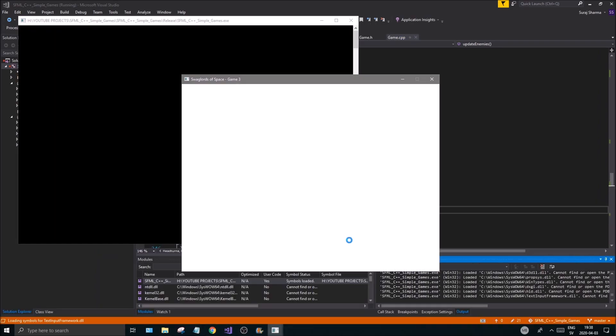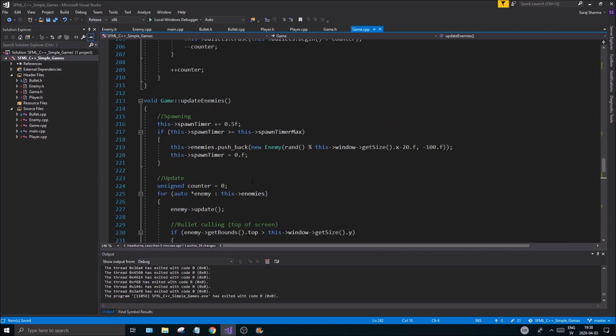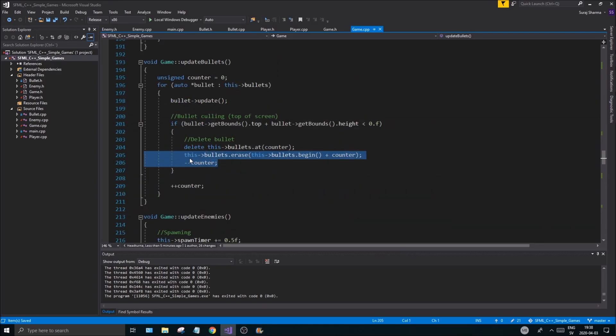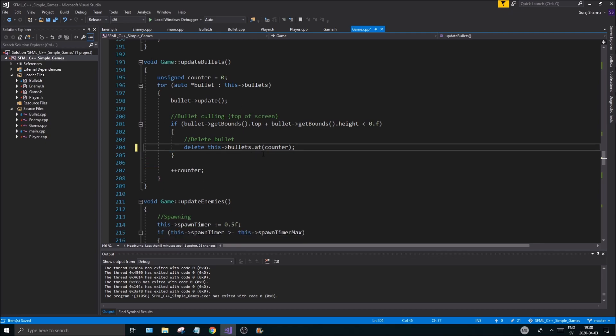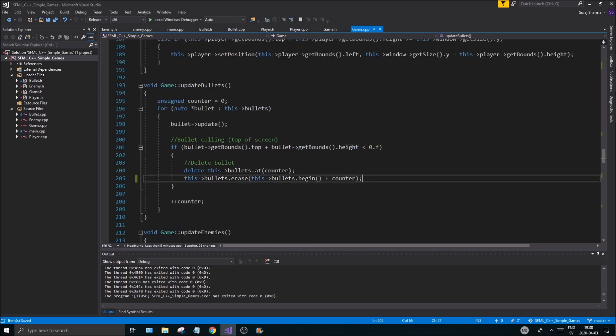Now if we crash into enemies you'll see it's taking different chunks of health depending on enemy size — the small one doesn't take a lot, the big ones take a lot more, like bigger asteroids. So no more crash. For the bullets, also remove the counter part there and you should be good.